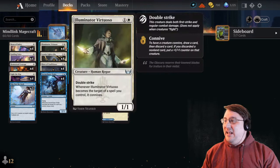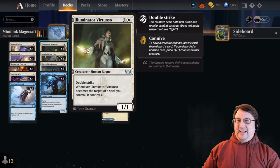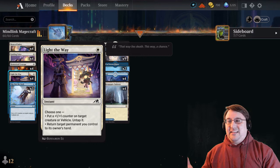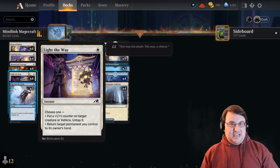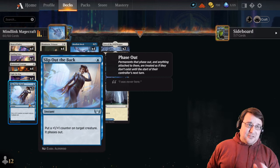So what we're doing here is built around Illuminator Virtuoso. This is a 1/1 double striker for two that whenever it becomes a target of a spell you control, it connives — which is great. So as you can imagine, we want to be targeting the Illuminator Virtuoso, and we're going to be doing that with all kinds of fun spells. We've got Boon of Safety, Guiding Voice, Homestead Courage — you know the drill. We even have Light the Way.